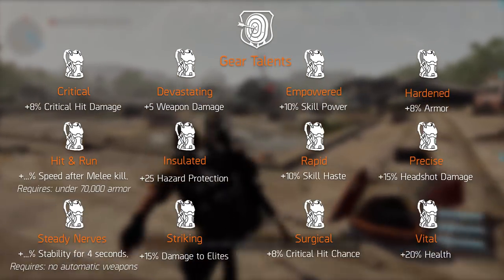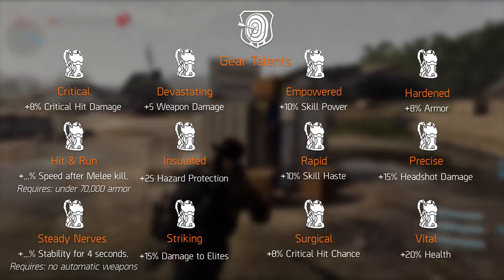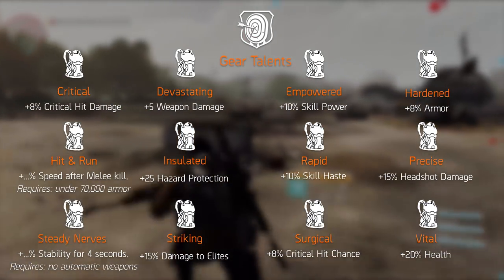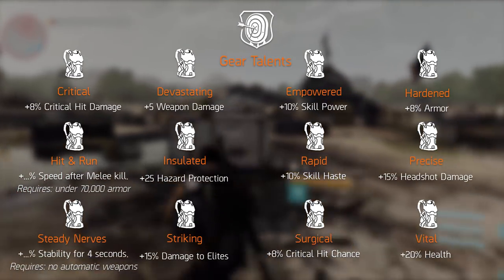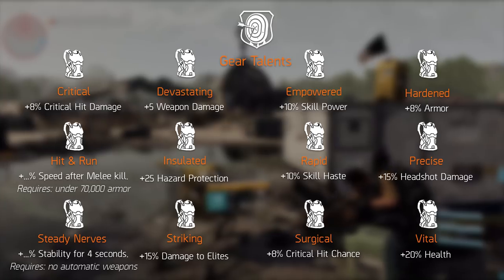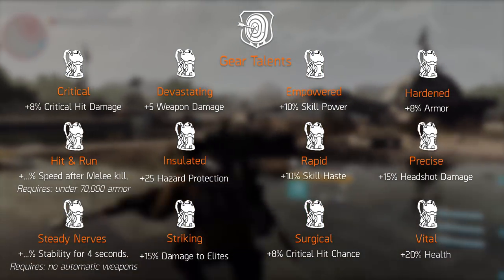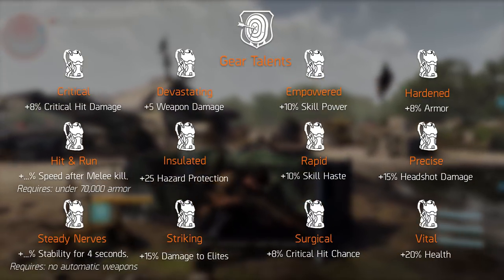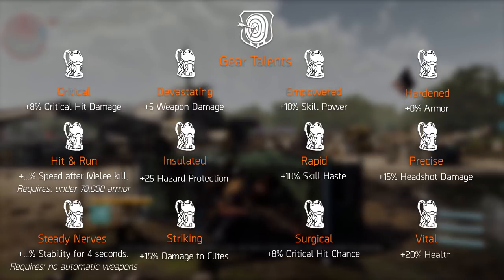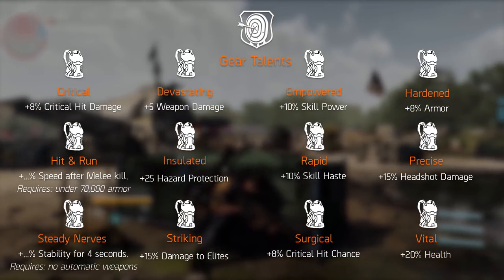And finally, Vital increases your health by 20%. These are minor increases in your stats, but worthwhile nonetheless, since they mostly give a flat bonus. With the exception of a few, they don't have specific requirements — so you just get a flat damage to elites bonus from Striking, or a flat bonus to critical hit damage from Critical. This also means if you have two items of the same brand set, they can have different talents and work for different builds, giving you slight twists on the same build. This makes the game a lot more in-depth, and that's a good thing.